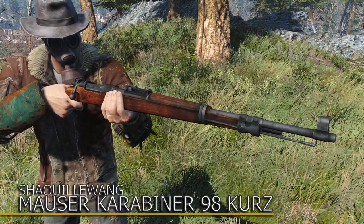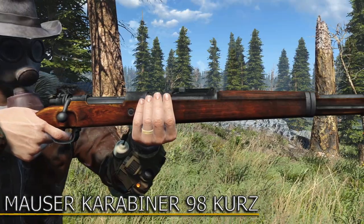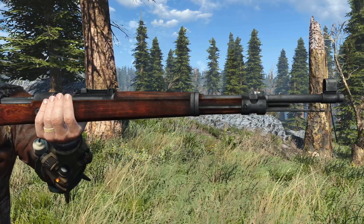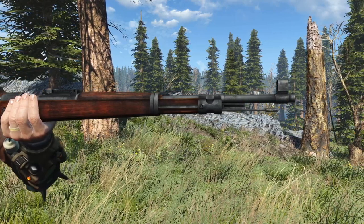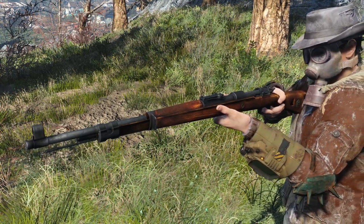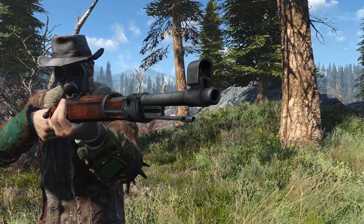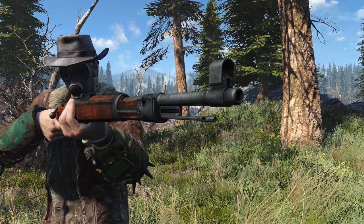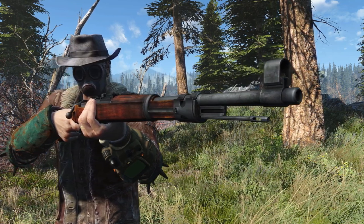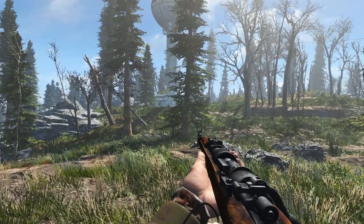First up we have the iconic Kar 98K, short for Karabiner 98K. The Kar 98K is a bolt action rifle which quickly became the standard issue rifle for the German army right after it was introduced. Introducing the Mauser Karabiner 98K, aka Kar 98K, made by Shaquille Wang. One of the things I find interesting about this mod is that this weapon was actually ported over from another game called Day of Infamy, which is awesome that they allow us to just use their assets like that.